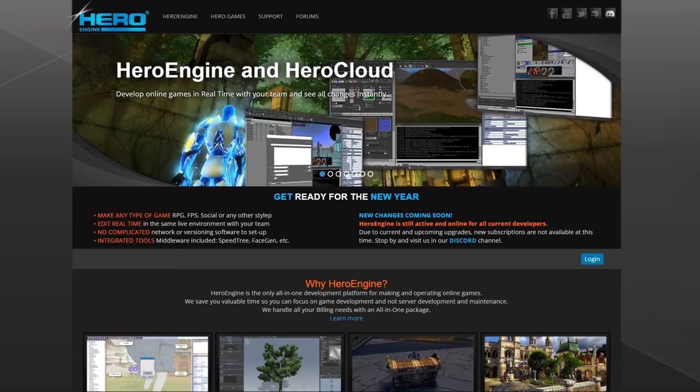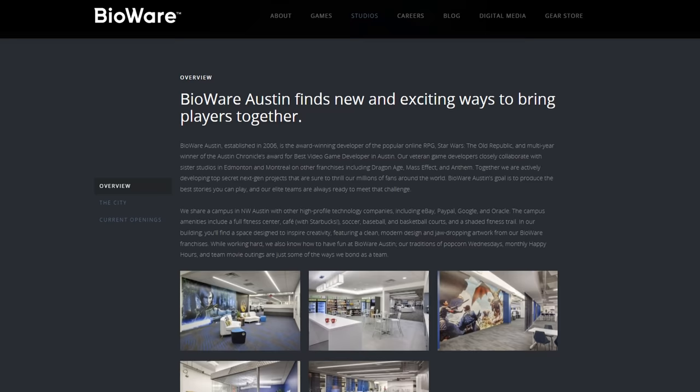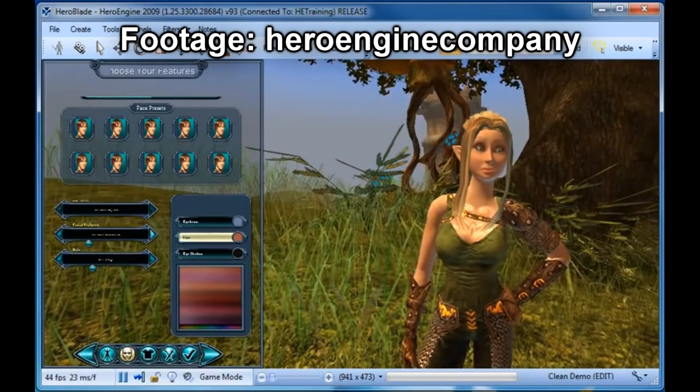Hero Engine: This entry refers to the game engine that SWTOR runs on. The engine was created to operate online games and was licensed to Bioware Austin to create the Star Wars MMO. SWTOR uses a heavily modified early iteration of Hero, as confirmed in a VentureBeat article.